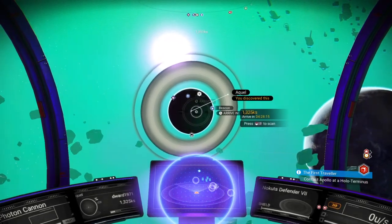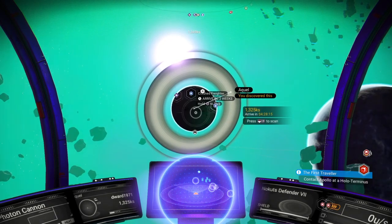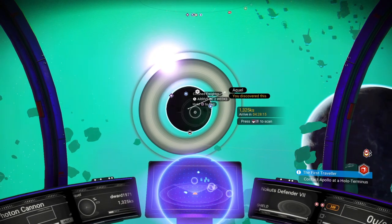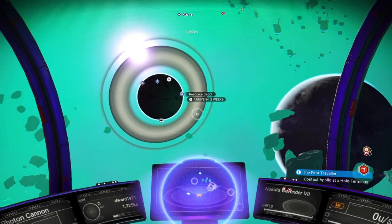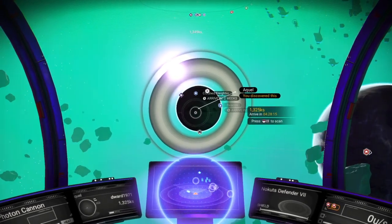Welcome back to No Man's Sky. This is going to be the first episode in a back to basics series on No Man's Sky, just going through some of the simple sort of things that you may or may not know. On this video we're going to concentrate on the ship's head-up display.